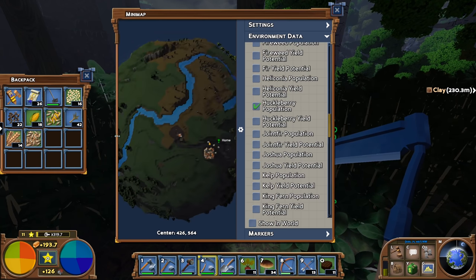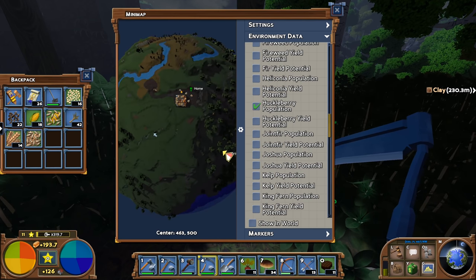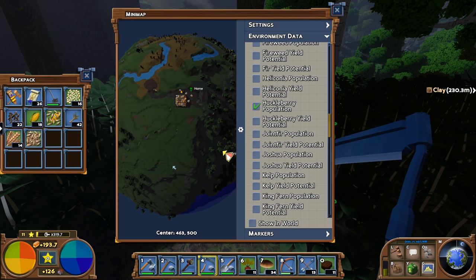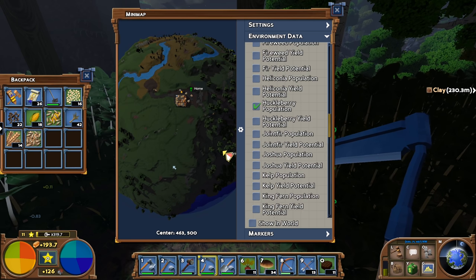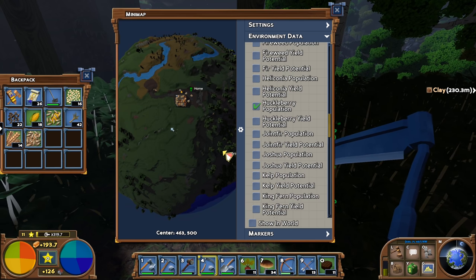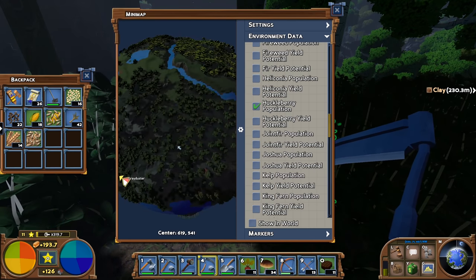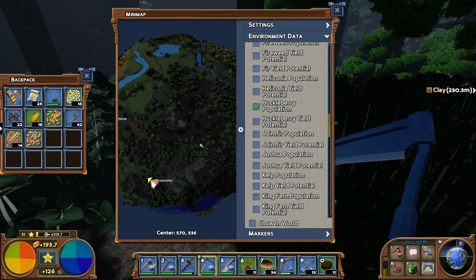There's plenty of farming that we're going to need to do to avoid wandering all over the place for huckleberries. Huckleberries are renewable — you just harvest them once they mature, and they take about 0.8 days to mature, so hopefully we can do that every day. But we need a lot of them and a lot of seeds. Similarly with camas bulbs and other plants — do keep the seeds. I'm probably going to go for huckleberries first, and we'll carry on.